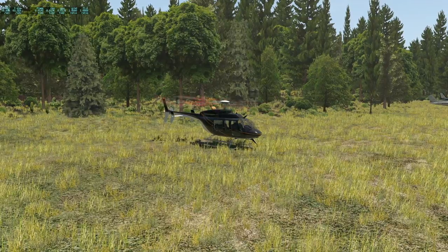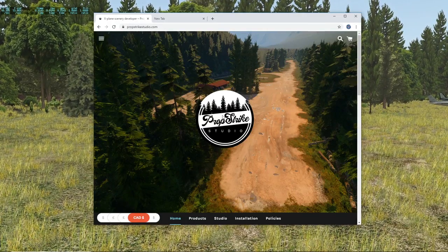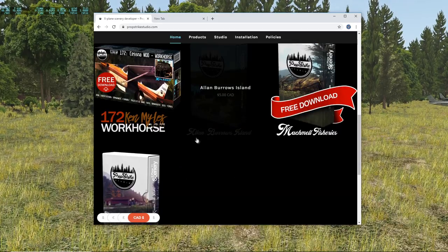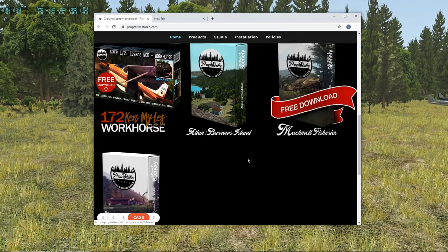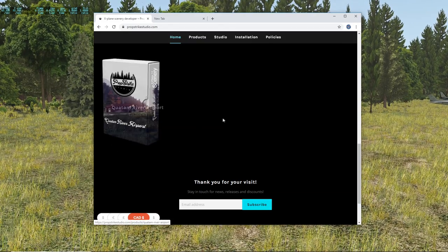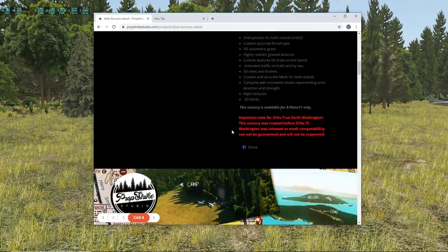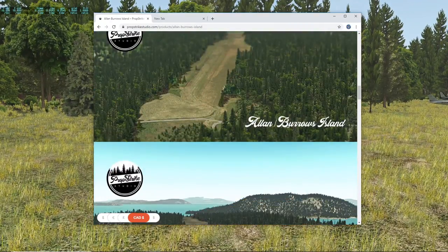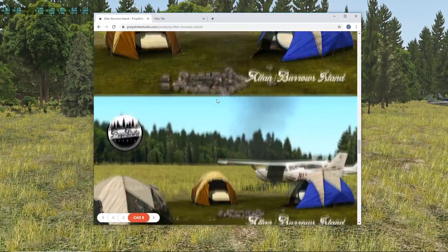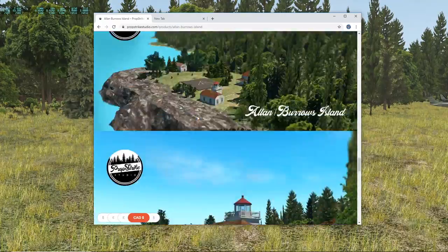The first thing we need to consider is where we're flying. The whole point of helicopters is we can get into interesting places. For this video I've got such a place from this company here — Propstite Strike Studios. They do some lovely inexpensive scenery. You've got Allen Burrows Island, Machmel Fisheries which is free, and Quantum River Airport — again very reasonably priced, only five Canadian dollars. The level of detail is really very nice.